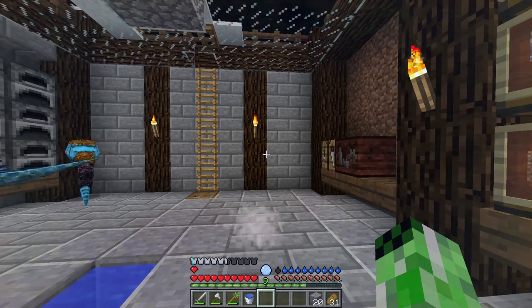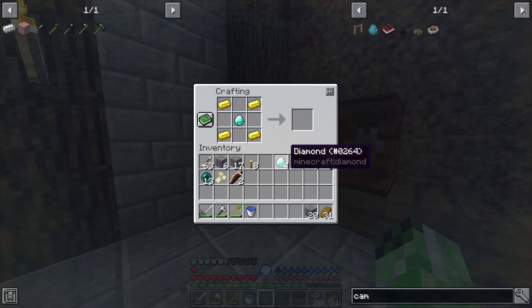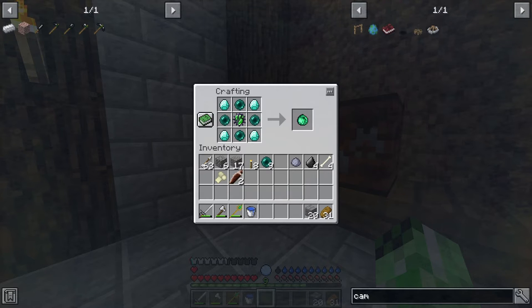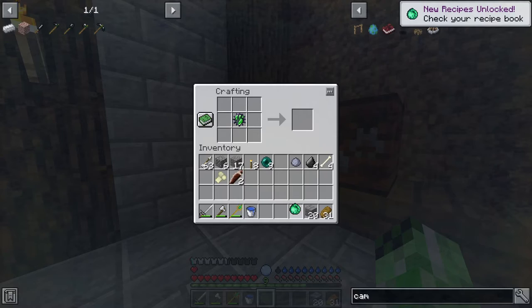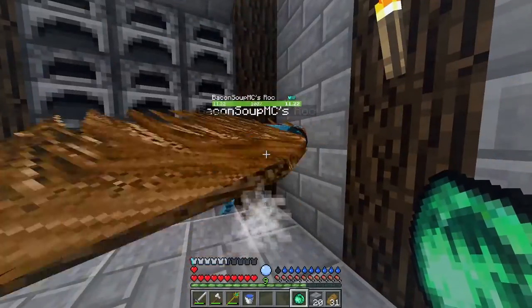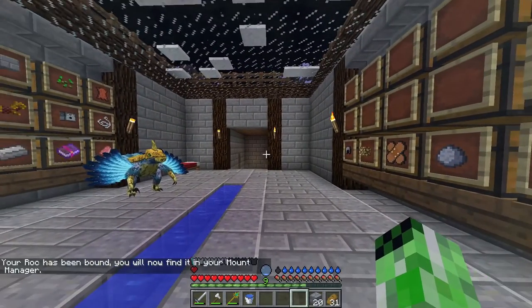After some mining, I now have everything I need for the soulstone. If I go over to the crafting table, all I have to do is place four gold in the corners, a diamond in the middle, then bones in the other slots - and I can make a soulgazer. Which I can now turn into a soulstone with these diamonds. Soulstone: use on a tamed creature to bind it to your spirit, allowing you to summon and dismiss it anywhere at any time. Oh, and I get to keep the soulgazer - I didn't expect that. So let's click on this guy with the soulstone. My roc has been bound, and I will now find it in my mount manager.